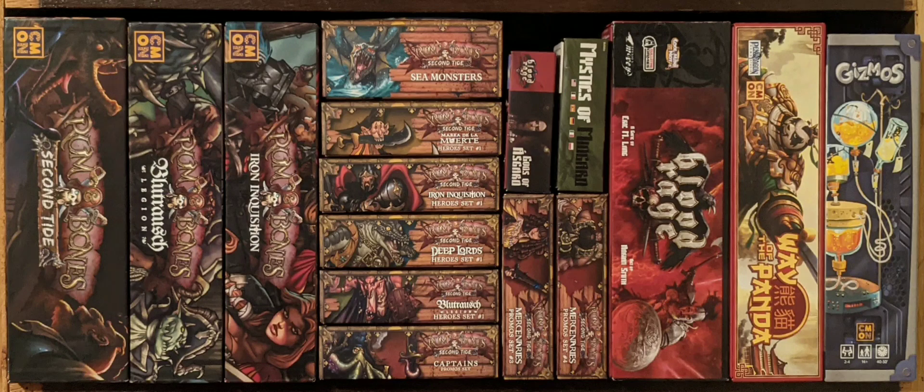Up next we have Way of the Panda, which is another CMON game. You are the head of one of the great panda clans. Throughout the game you must strengthen your champions and move them across the map. By doing so, you'll defeat the ninjas surrounding your once great villages and develop them by constructing new buildings. Within these buildings, your champions will accomplish special quests. You must also manage guards and available actions — strengthening, moving, fighting, building, questing. All actions will grant you victory points, and the panda clan with the most victory points wins.